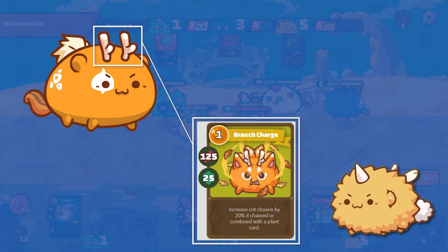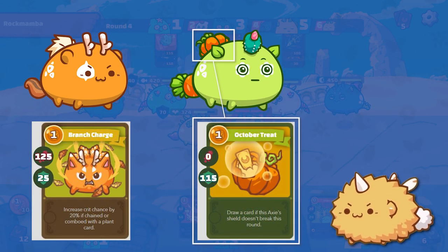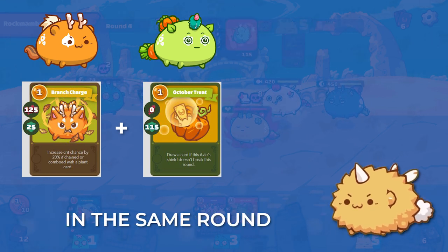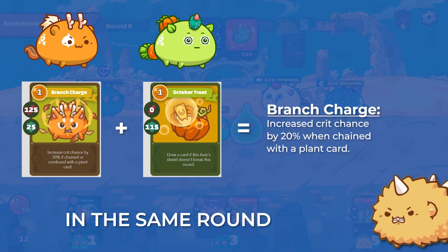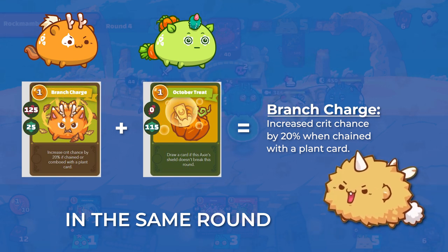But you don't have a plant card on your beast. However, you notice that you have an October Treat on your plant Axie. So, if you play Branch Charge and October Treat in the same round, Branch Charge actually gains additional crit chance, even though it's not the beast itself that's using the plant card. This is called chaining.